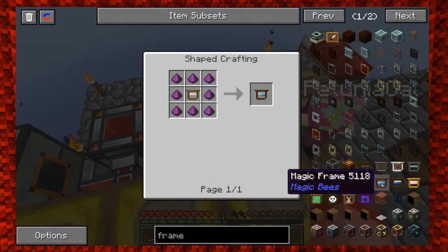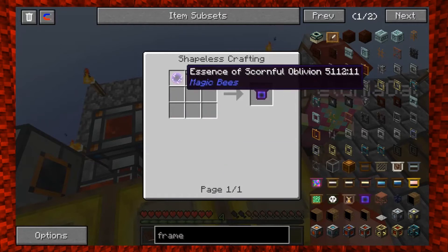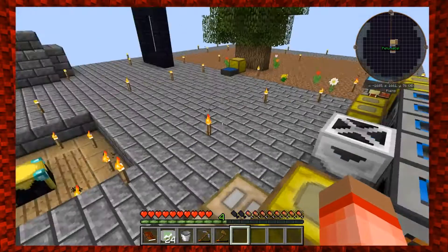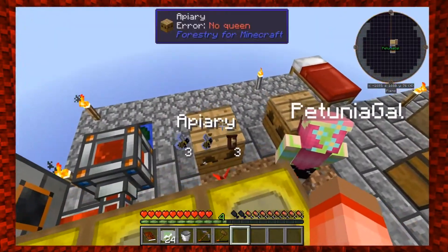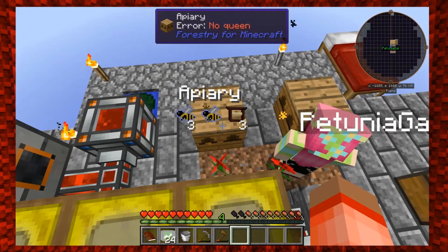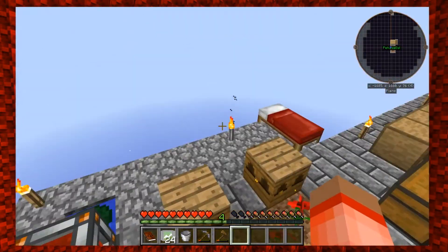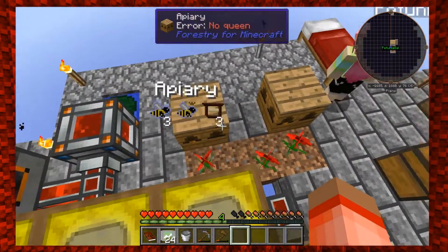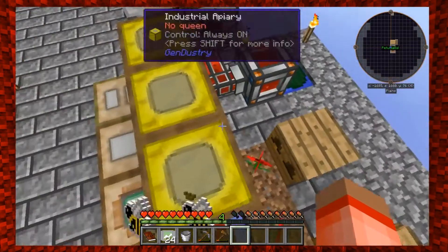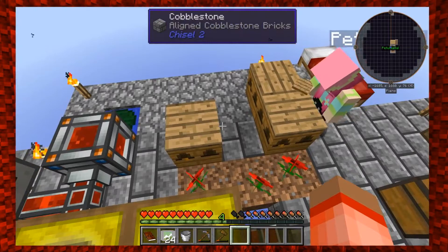They're just like everything else you upgrade — it upgrades. But these also have durability, so as the queen produces, the lifespan goes down on the proven frames. I could be wrong — let me know down in the comments. Do you want to put your other apiaries from the quest down and we can put frames in all of them? Should I just put them on the back of these? As long as they're close to the flowers — I'm not sure what the range is. We're gonna have to make this a little better, but we're just laying them all down right now.